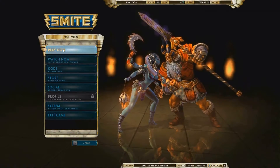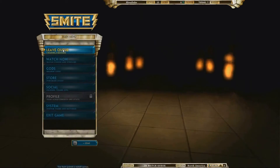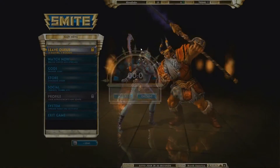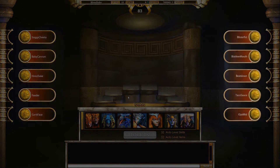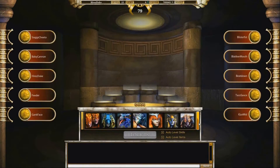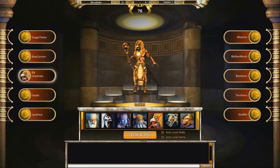From the main menu, select Play Now, Normal Match, Solo. Wait for the invite, and then click Join on the pop-up. Once inside the match lobby, you'll see your team on the left, enemy team on the right. Choose your god before the timer expires. Let's go with Ra, the Egyptian sun god. Then lock in.